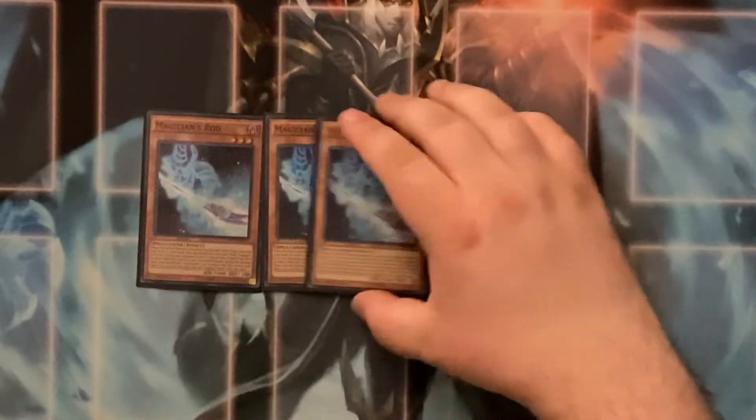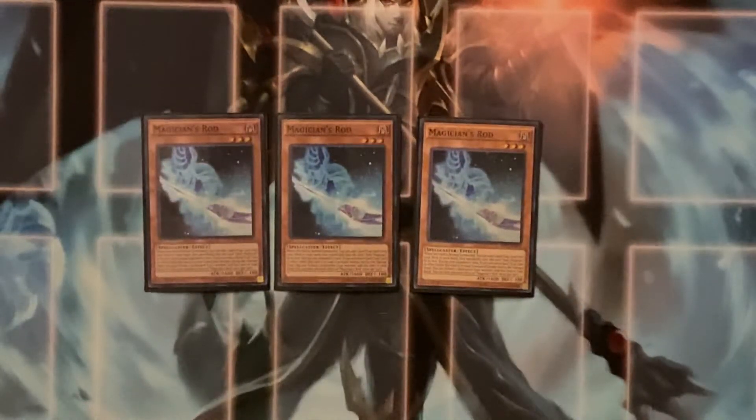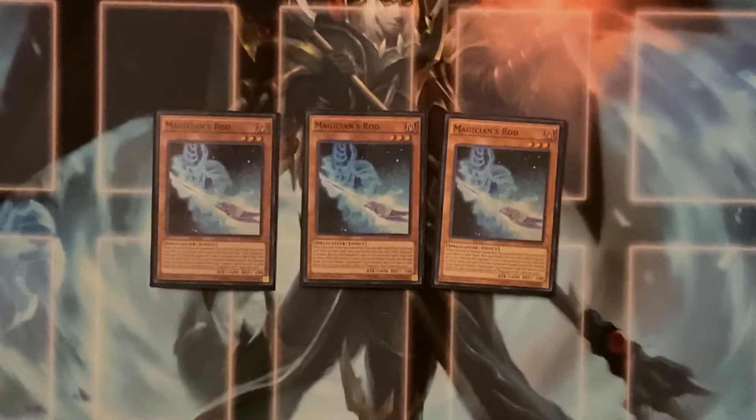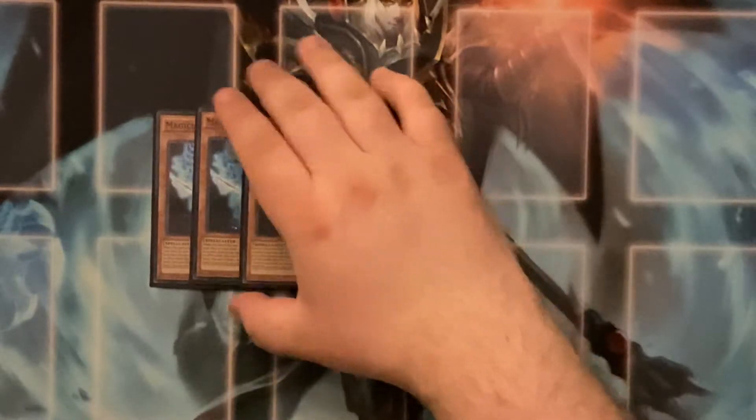Up next we have Triple Magician's Rod — obviously the best normal summon in the deck, the only normal summon you really care for. It's the only normal summon in this deck right now. It searches out all your Dark Magician spells and traps, and if it's in the graveyard, you can activate a spell or trap on your opponent's turn, tribute a spellcaster, and add this guy back to your hand, so you can add any spell and trap you want. The recursive ability is really nice because you can just tribute a spellcaster and bring it back to search out another card on the following turn.